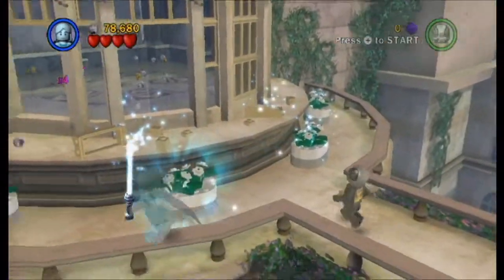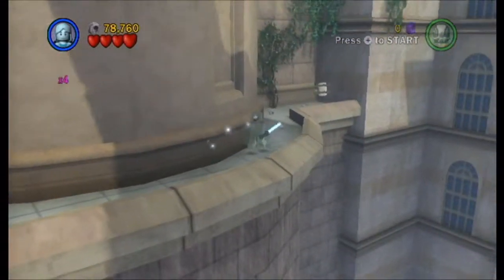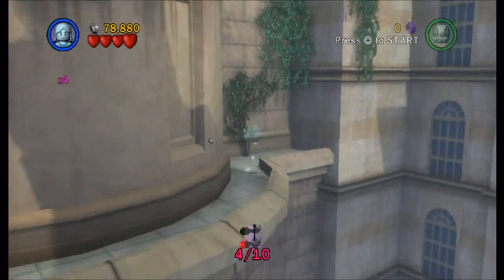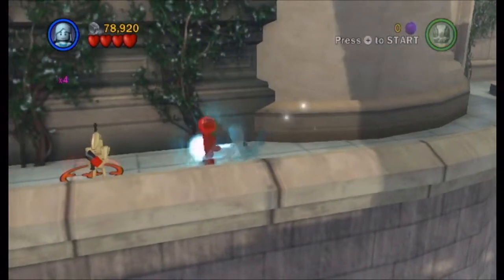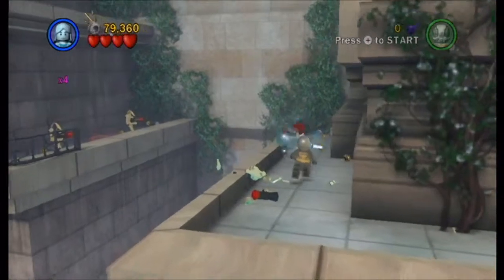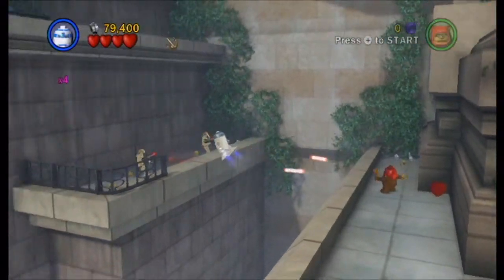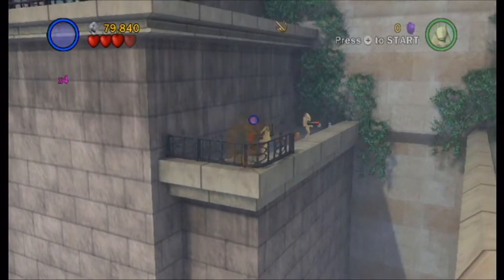Now if we come down here, there's nothing on that ledge, but there is a minikit over here. Oh look, that heart is floating in the air. And we have another minikit on the other side. If I transform, they'll all come after me. Oh look, they're actually attacking that - they are oddly selective with this.